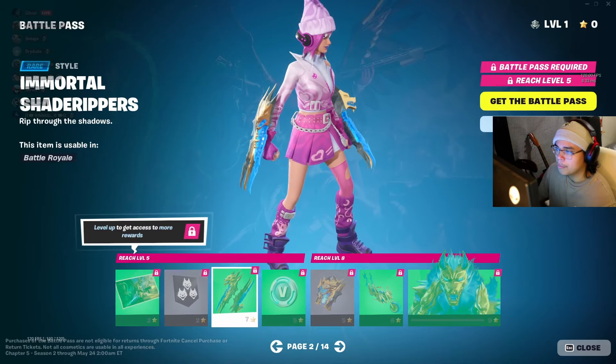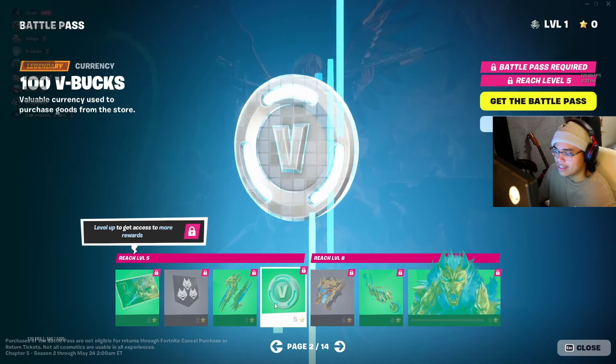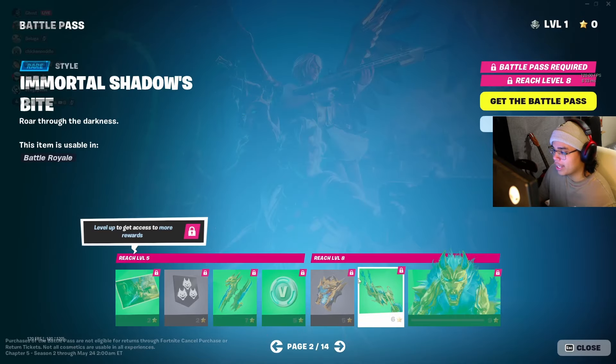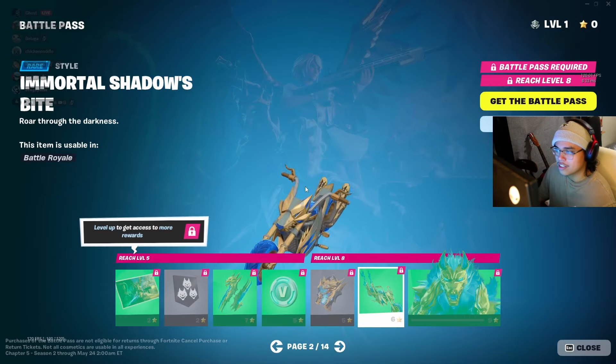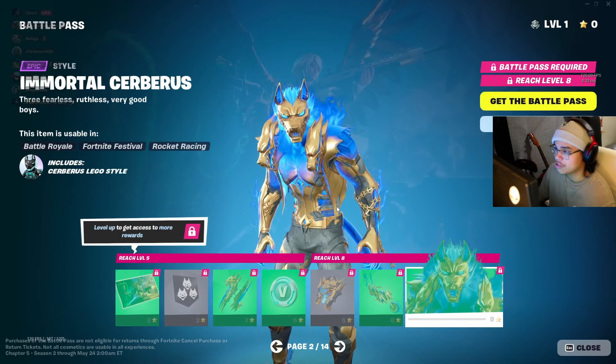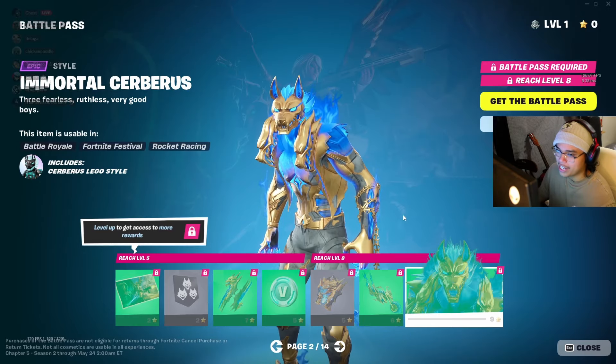Little banner icon. More melee weapons to replace your pickaxe — I like that. More V-Bucks. Another backpack, a gold version of it. This is just like another Cerberus area. A gold version of the Cerberus bike — I like that. This looks probably even better. This is fire. This is straight heat right here.